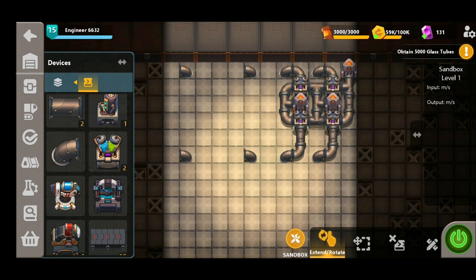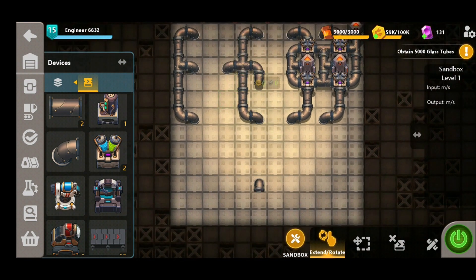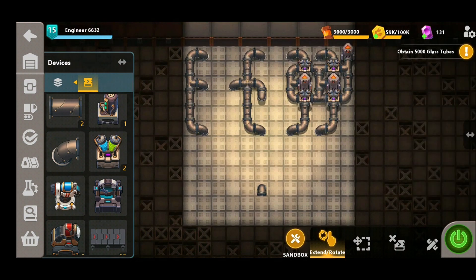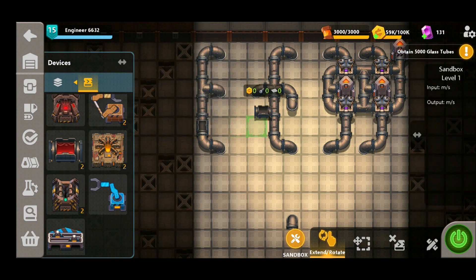Now once we've got our underground pipes in place we can then connect the two sets of pipes together. We're also going to need an outlet for our sulfuric acid once it's ready, so we're going to use another set of underground pipes in the center here, and then a final underground pipe right down to the bottom.